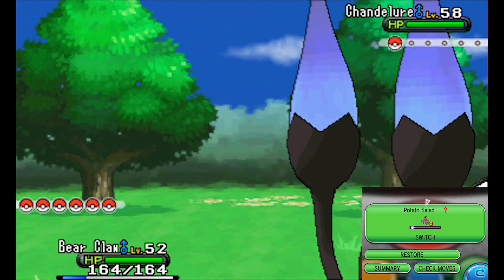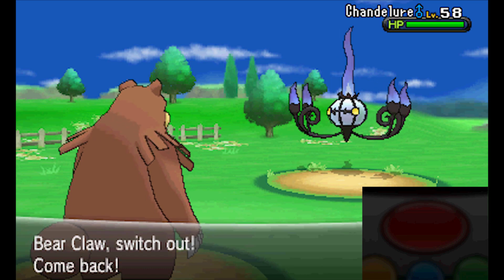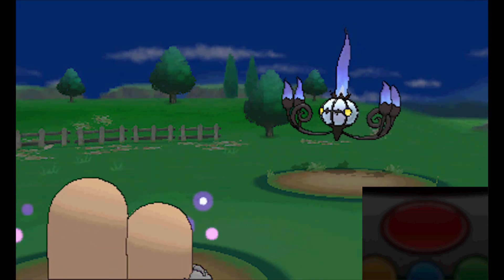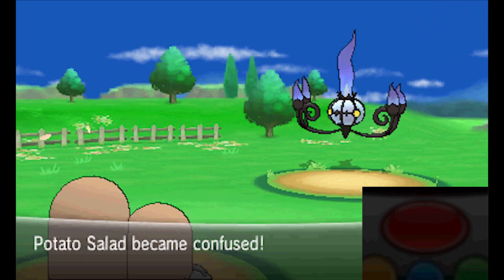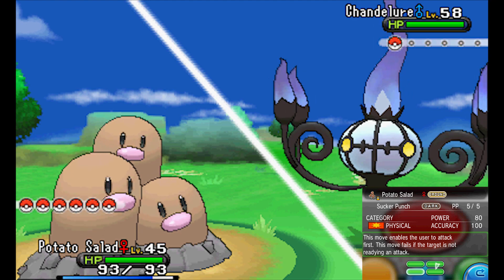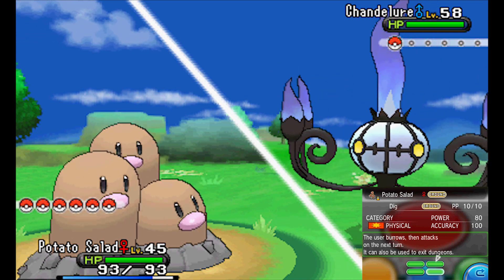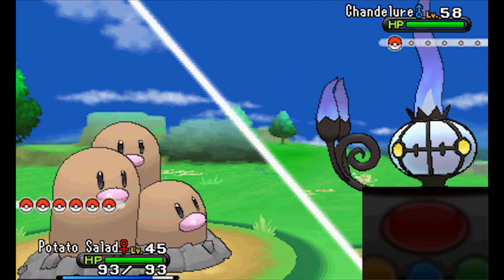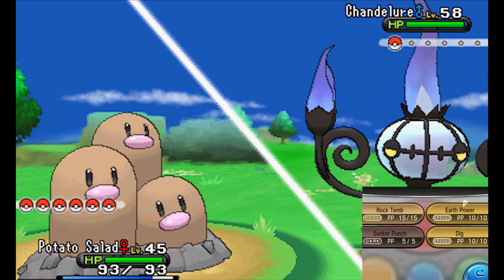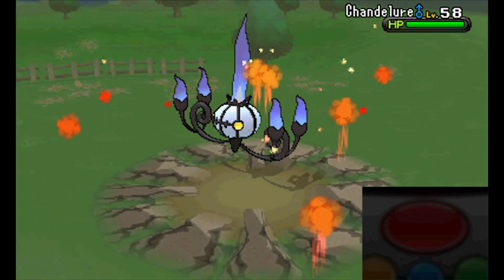Our internet's been pretty awful lately — getting increasingly worse. I'm gonna put Potato Salad out because I do stuff with him. So Chandelure is Ghost and Fire. He does not have Levitate — he has Infiltrator. Sucker Punch looks like it should have 80 power and goes first, but it fails if the target isn't using an attack. Earth Power is 90. I don't know that I want to use Dig because I have the chance of being confused twice. Let's just use Earth Power and see how it goes.